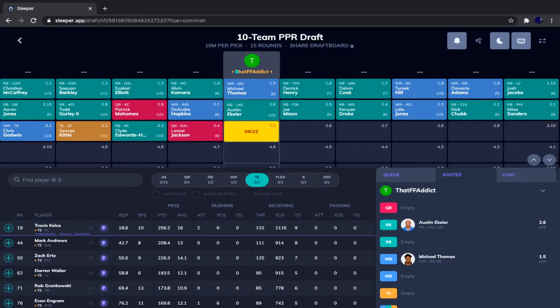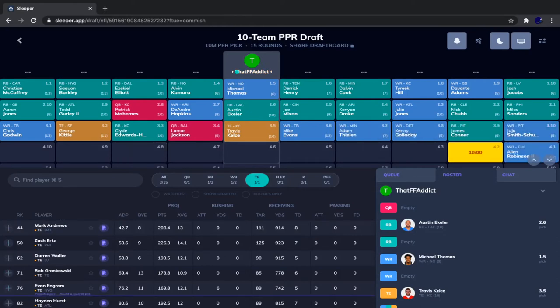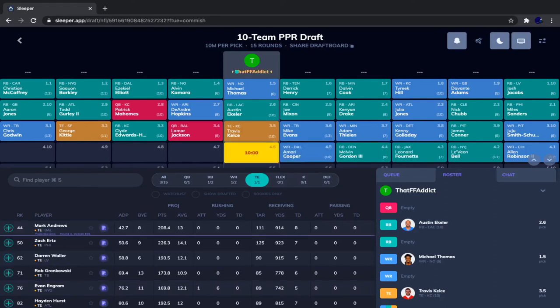We're starting out wide receiver, running back, tight end — a very well-rounded team, but not one I would normally start with since I'd normally go running back in the first round. We have three different positions with our first three picks. We are taking Travis Kelce. He's a beast, we know he's going to be good, and we can feel safe that he's going to be a top-three tight end.